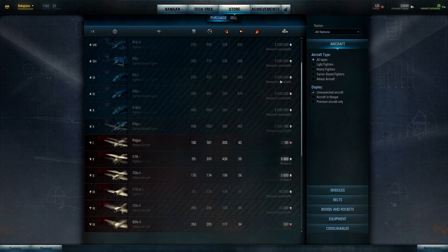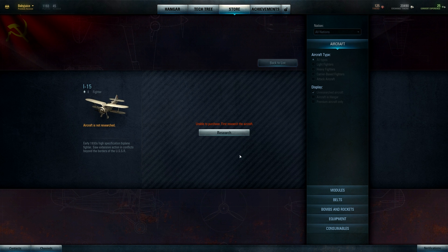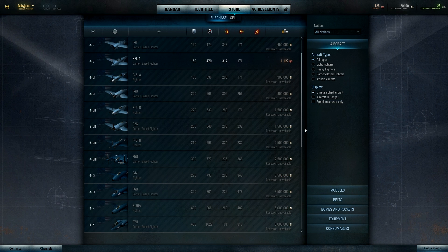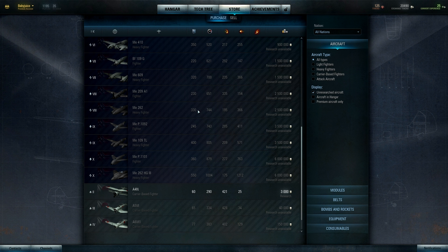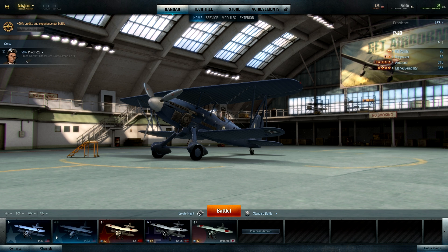Taking a look at the different stuff — German, Russian. Oh look at that one, that's some experimental stuff right there. That one's awesome looking too, some carrier-based fighters. Alright, let's fly though. P-23.